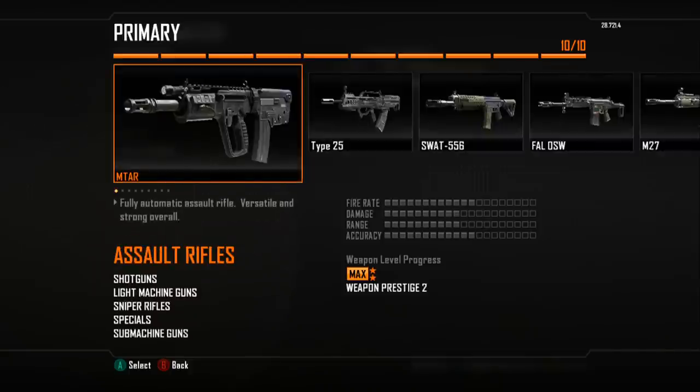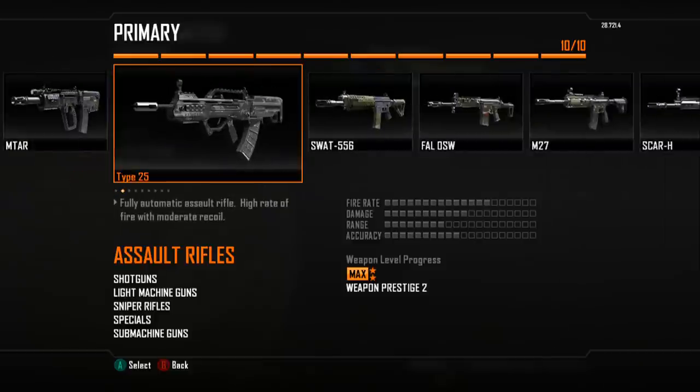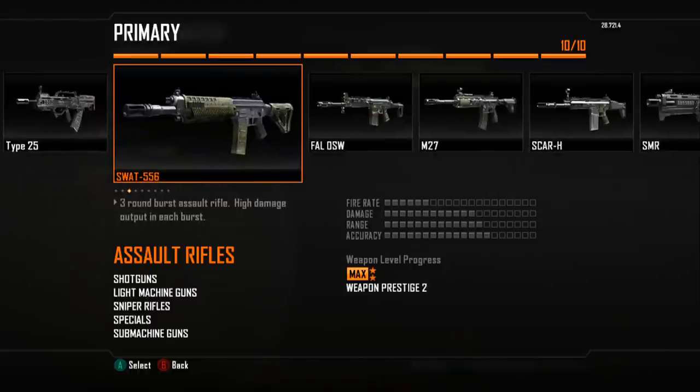The MTAR is very versatile — strong overall, basically a great all-around assault rifle, pretty good for everything. The Type 25 I've grown to love lately — very high fire rate and next to no recoil in this game. The SWAT 556 is an excellent gun to use against snipers on longer-range maps, like Carrier. It's powerful as hell — just a beast.